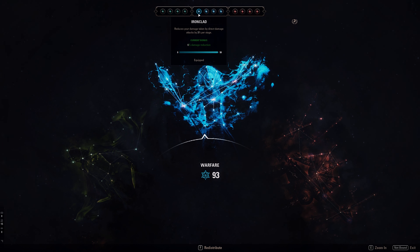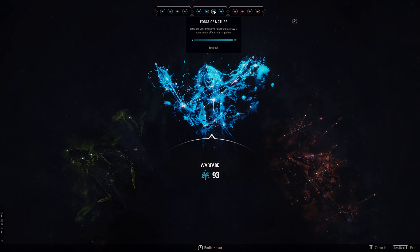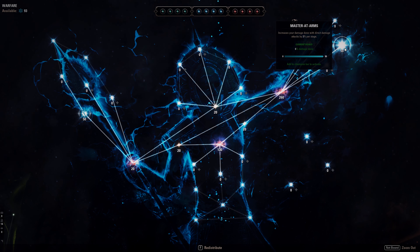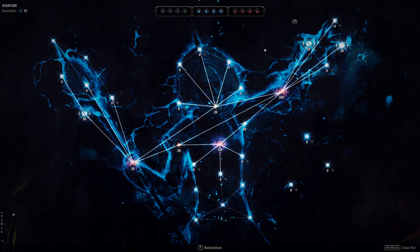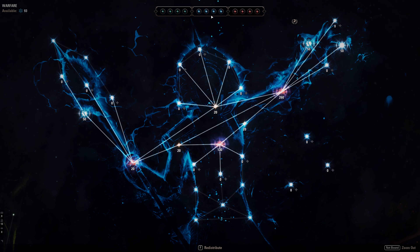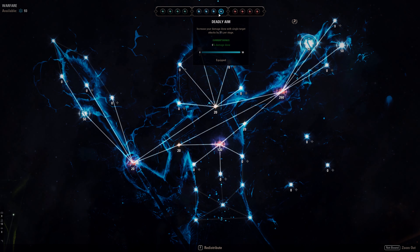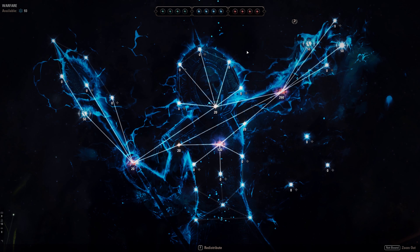Coming to Champion Points. Blue: Ironclad for damage mitigation. Focus Mending to boost our healing further. Force of Nature — we get 660 Offensive Penetration for every status effect on our target, and since we're running Charged and can proc status effects, it's really handy. If you have maces you can go with Fighting Finesse instead. I chose Force of Nature because I lack penetration from only having daggers. Fourth is Deadly Aim: single target, our DoTs, daggers, and Crystal Fragment all hit the same target, so Deadly Aim is the right choice.